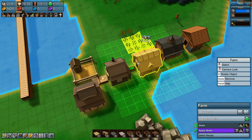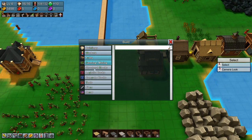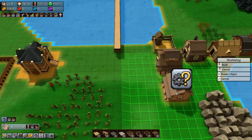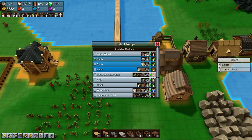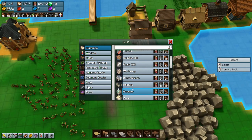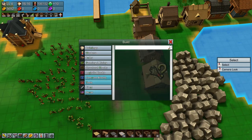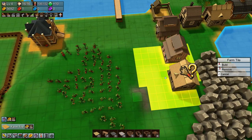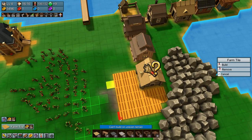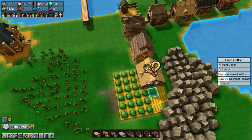We need to increase this speed by quite a bit. I think we need to provide more grain for this farm as well. So then we need another workshop, and that needs to make cloth from cotton. And then we need the cotton farm. Let's build a farm there with farm tiles — I think we'll give it quite a few. And then we want to plant cotton.